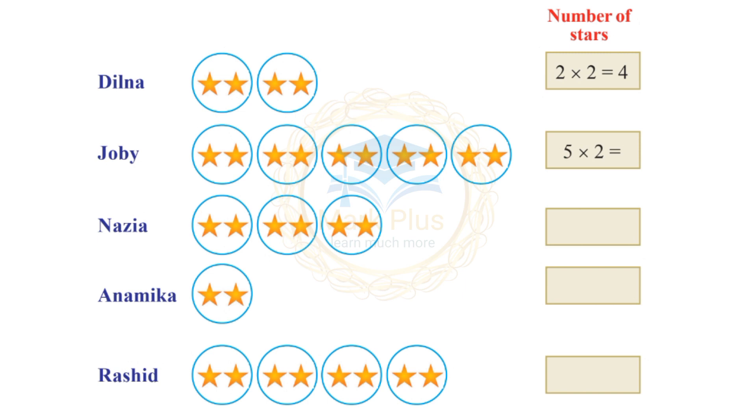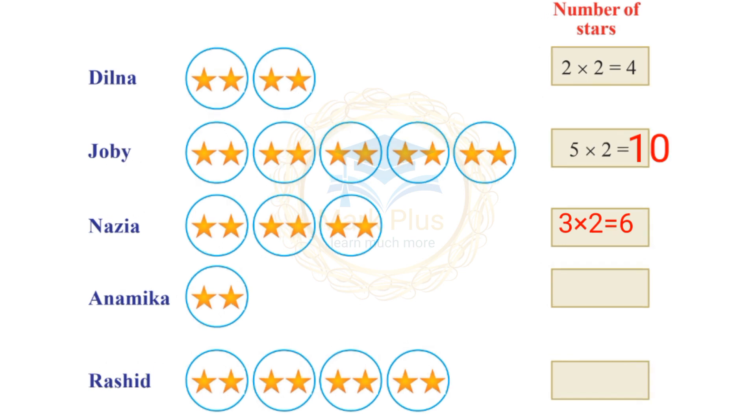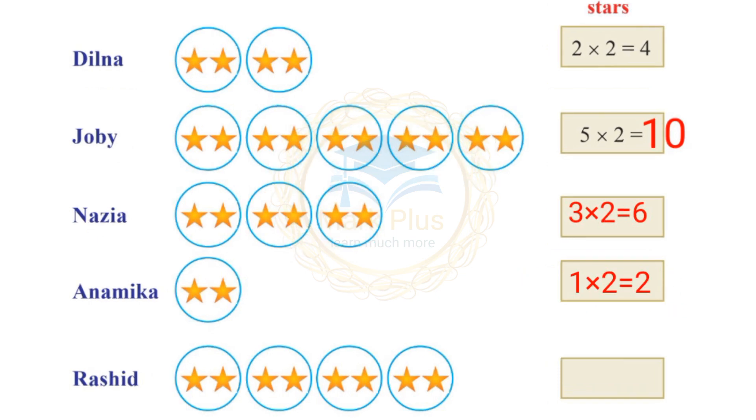Next, Joby threw a 5 — so 5 circles, 2 stars each: 5 into 2 equals 10. Next, Nazia got 3 points: 3 into 2 equals 6. Next, Anamiga got 1 point: 1 into 2 equals 2. Next, Rashid: 4 into 2 equals 8.